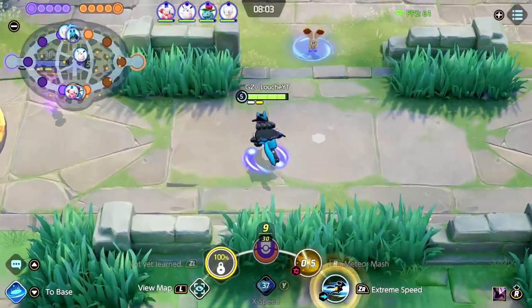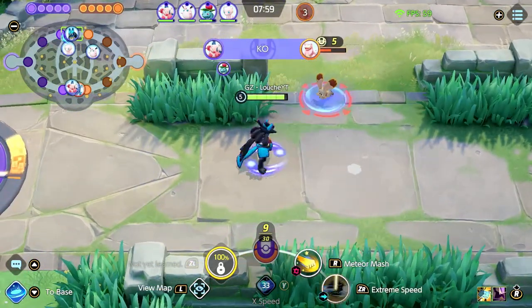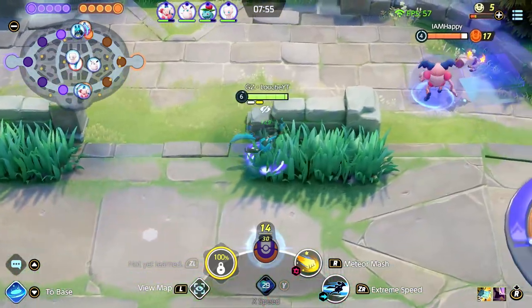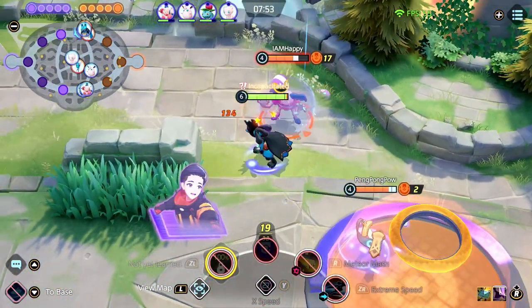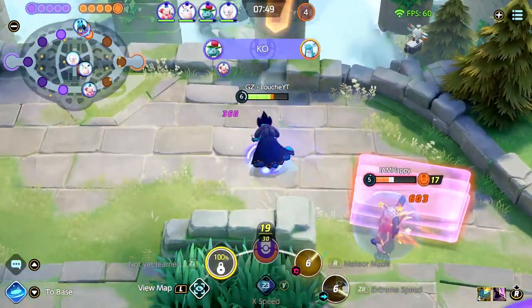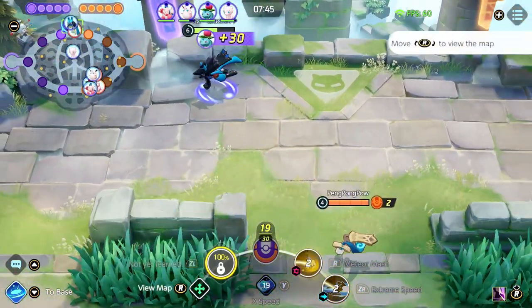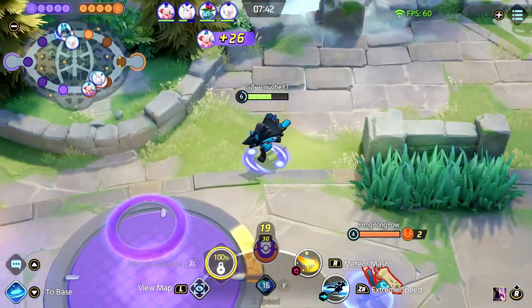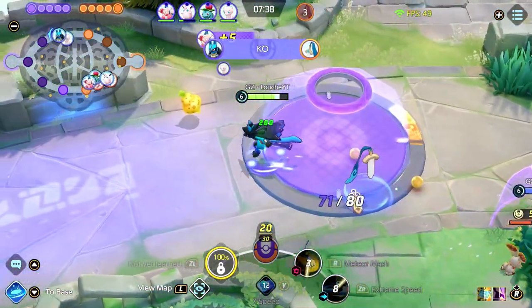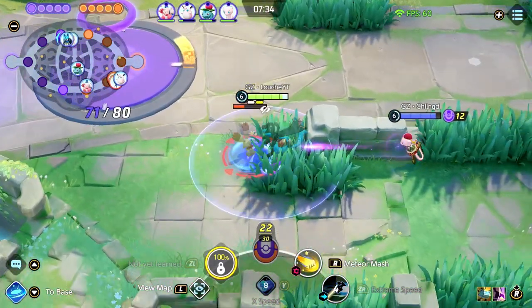A lot of junglers have different power spikes, so it's really important to keep these in mind when choosing based on your composition. If you choose a jungler like Venusaur, your level five is not incredible, so your first gank won't be too impactful, but your late game once fed will be incredible. If you pick Absol, your early game is amazing, your first gank will be feared, and you can snowball a lane really well — but if you fall behind, you're really going to suffer.